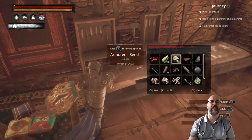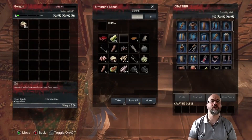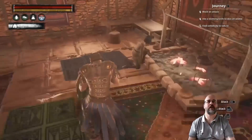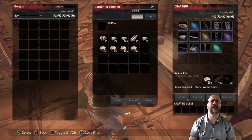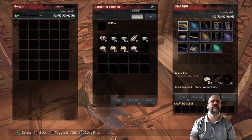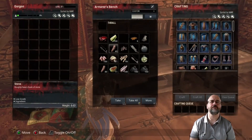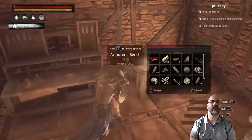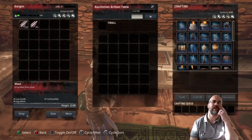Right now I'm basically in the process of collecting all the resources, and once they're collected we should be able to build the animal pen. I believe I've got enough — I just need some wood and some rope.